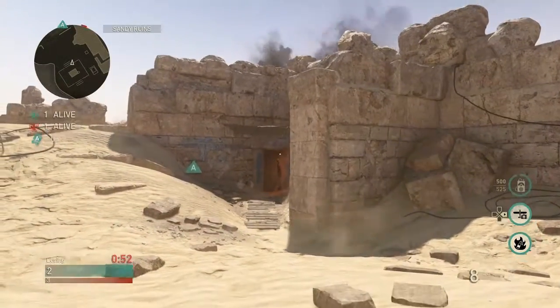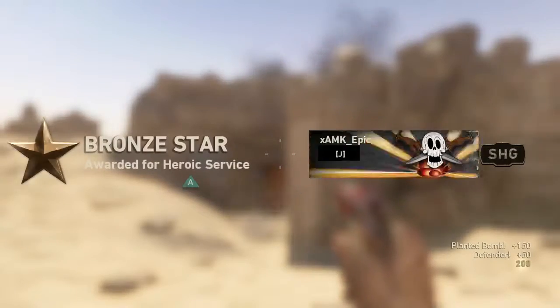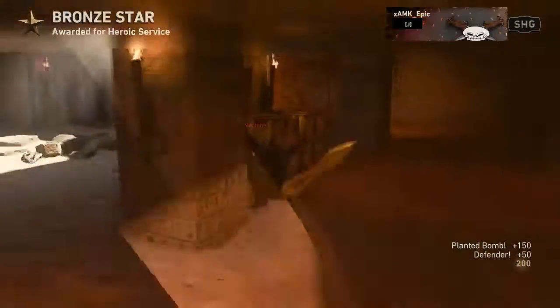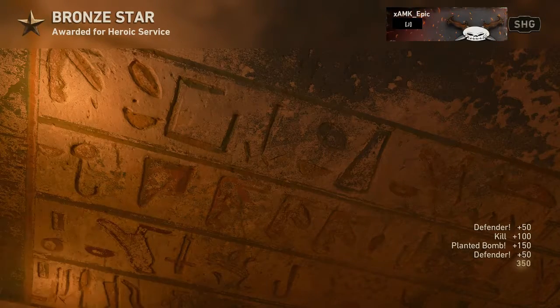After you plant where Epic did, you're gonna get yourself stuck in that corner, and then you're gonna crouch down and line up your throwing knife crosshair as Epic did there, and then just go ahead and throw your knife when you know the enemy's defusing for a pretty alright bank shot — the only one that could be found because of the placement of the bomb site.